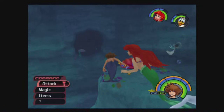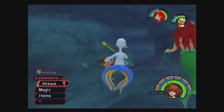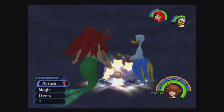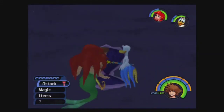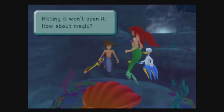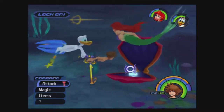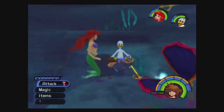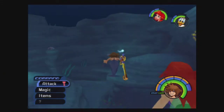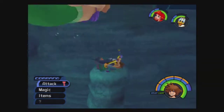Ariel fights a little weird and sounds like a bird. The music in this world is great — I really like it. Instead of chests, there are clams, and you have to hit certain ones with specific magic — like fire for the red ones. More mithril shards again. We must have so many mithril shards — every time I open something it's just another mithril shard.